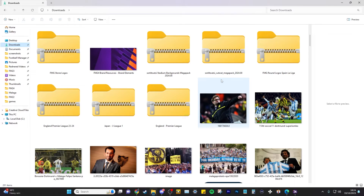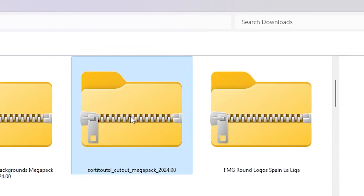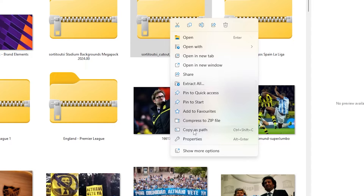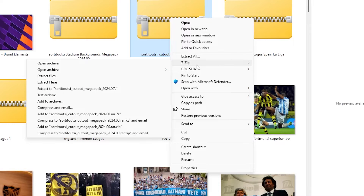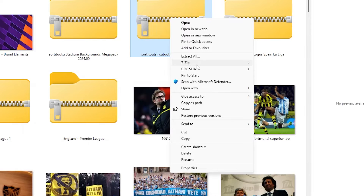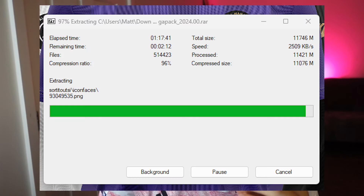Once it's downloaded, you'll get a file — the SortItOutSI Cutout Mega Pack. Right-click and extract it. I have standard Windows, but for this you need a proper program. I've downloaded something called 7-Zip, which is completely free — I'll leave a link in the description. Once you've downloaded 7-Zip, go across and extract files. You can either extract straight into Football Manager folders or extract here. This will take a while because it's a monster of a pack — it took me an hour and a half. I've been playing Football Manager 2024 while it was extracting.